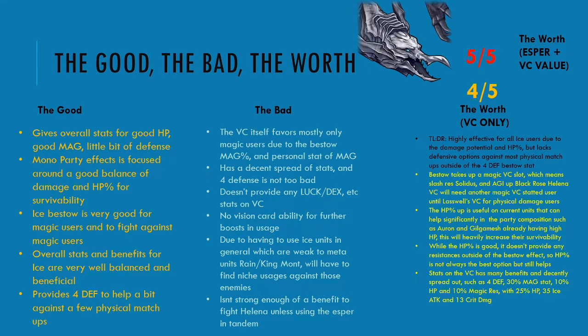For the worth: I give the Esper a 5 out of 5. Ice is still very strong against magic in general, and we don't have any strong fire mages yet. The Esper is highly effective on a majority of units — it has ice, magic attack damage, and spirit, making it a very flexible Esper. The vision card I give a 4 out of 5. I wouldn't go lower just because it's ice, but it is missing some key components for a perfect 5 out of 5.